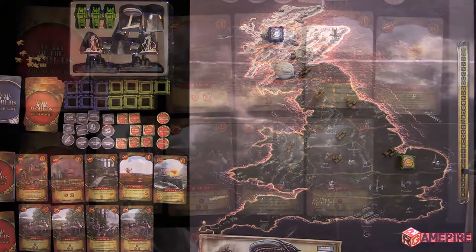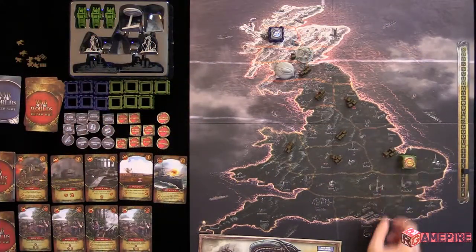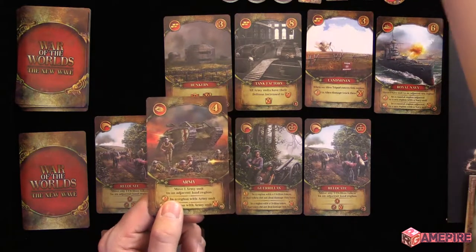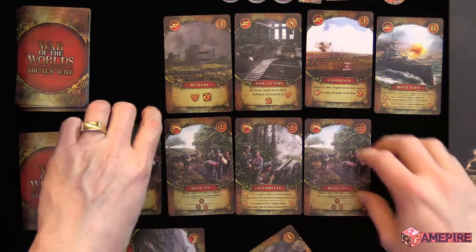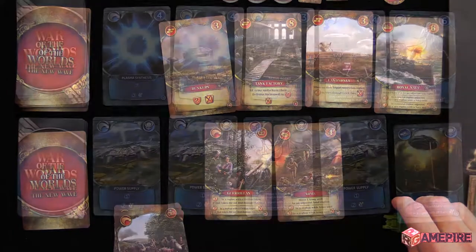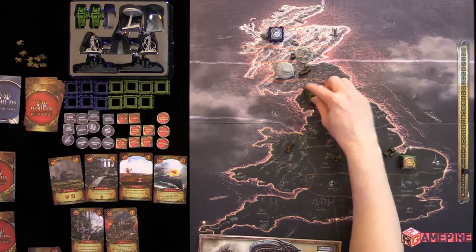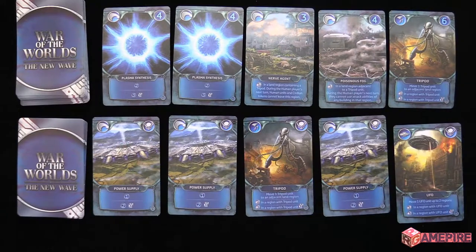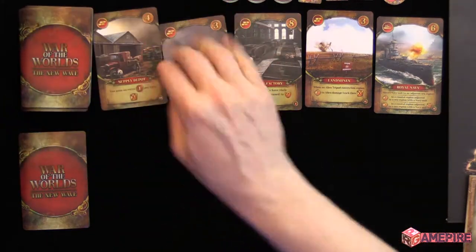I have three coins plus my supply depot on the board giving me four total. I buy an army unit. When you buy an army unit, you get to place it right away. If Julie destroys it and I get the card again, I can put it back on the board. The cool thing is: buildings and army units must be destroyed before civilians. I place the tank where I have civilians, away from Julie's alien unit.